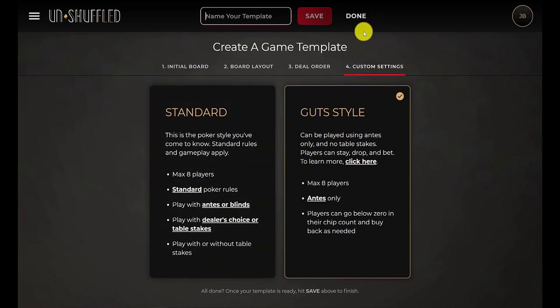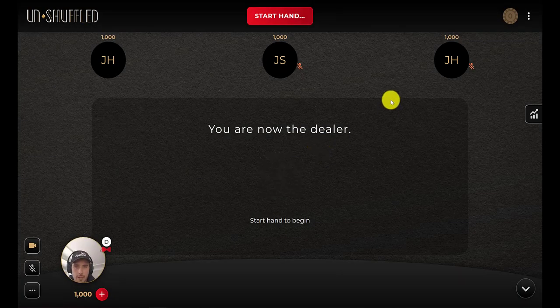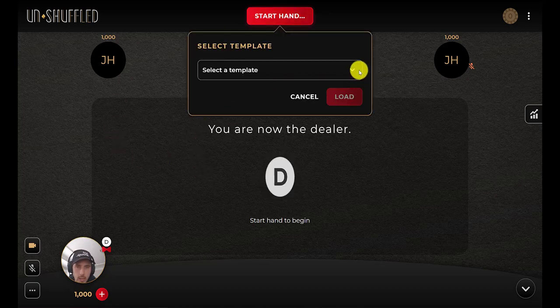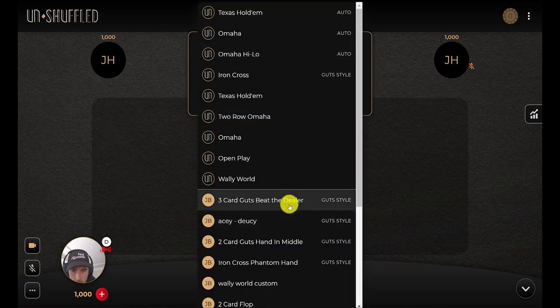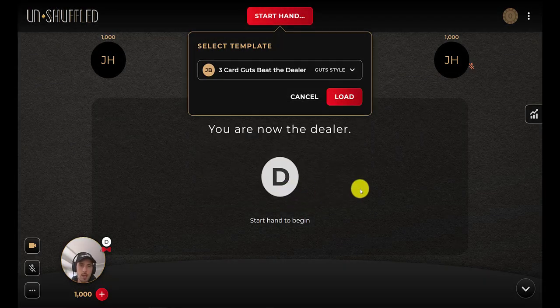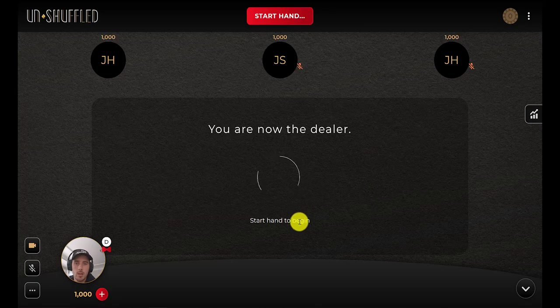And that's it. I'm going to jump into a room and show you exactly how it is played. So now we're in our room. I've got the video turned off for all the other players just because I don't want too much going on. One thing that's important to know is that you can't play gut style games if blinds are turned on, so make sure that you have antes turned on. I did that when I was creating this video — it was annoying, I had to leave the room and restart it. So just remember: antes for gut style games.